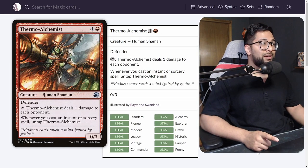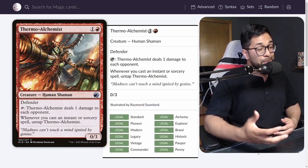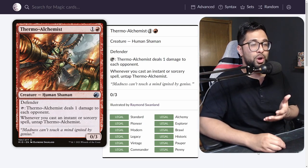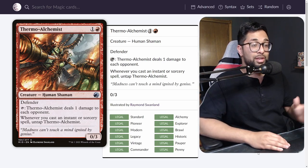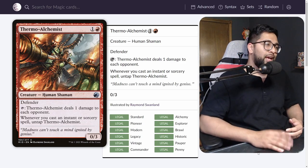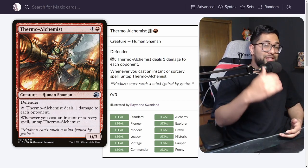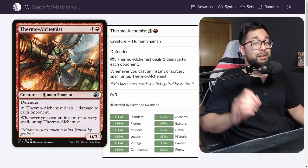I think the card that gets replaced is Thermal Alchemist — that might be a hot take. Thermal Alchemist has been a Pauper Burn staple for a long time; it can do 5-6 damage in a single turn with the nut draw. But with Monastery Swiftspear, it's way too slow. Tapping out on turn 2 for a 0/3 with no immediate impact is not where you want to be when the format is getting greeter with Prowess creatures and Izzet Charm. Thermal Alchemist is about to see the boot.